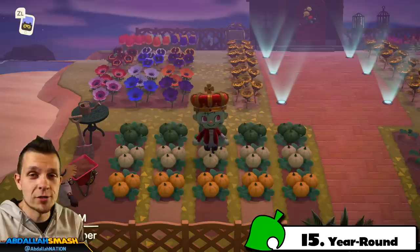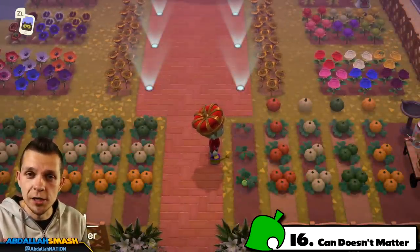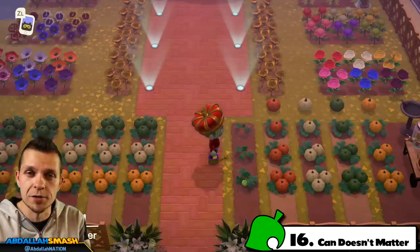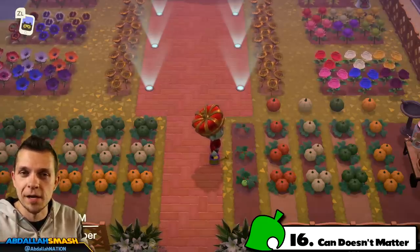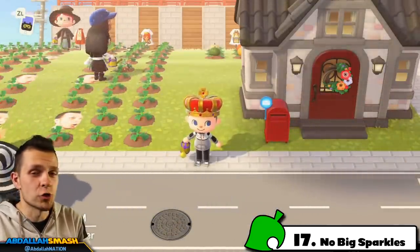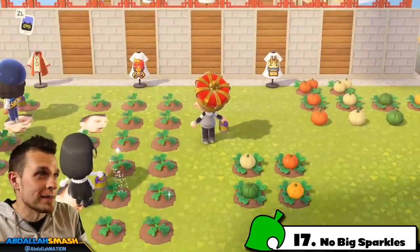You can plant pumpkins year-round — it doesn't matter if it's winter, spring, summer, or fall; they're very hardy. When you water pumpkins you'll see sparkle spots, but using a golden watering can versus a regular one does absolutely nothing special — there's no golden flag property like with black roses. Similarly, inviting friends over to get bigger sparkles and improve yields is completely non-existent with pumpkins, so don't waste your time on that.